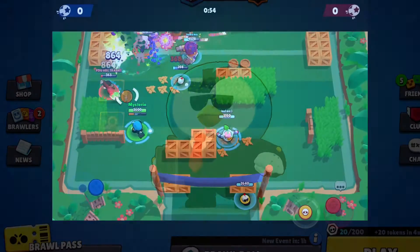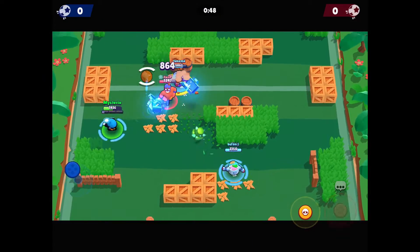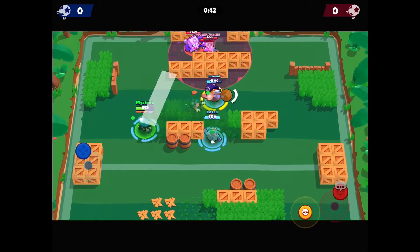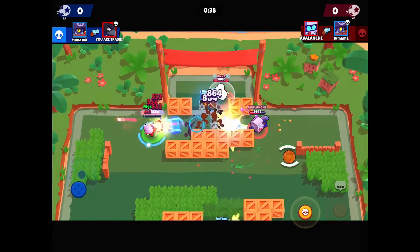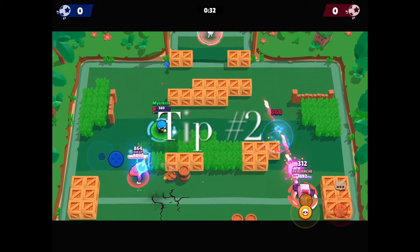When you place the porter down, you most likely want to put it in a bush or behind a wall. That way people can't shoot it, because it does have low health and with all the damaging characters in the game now it gets destroyed too easily. Put it somewhere they can't shoot so they won't know where your porters are coming from.